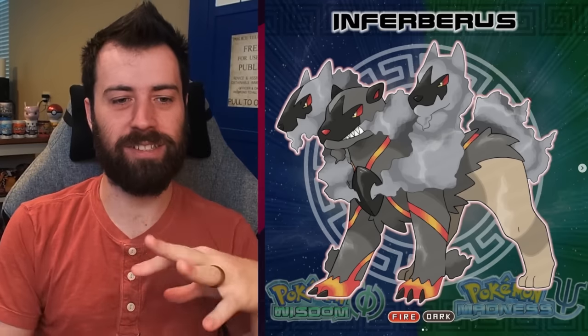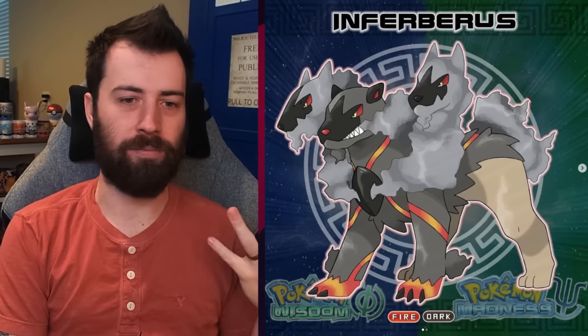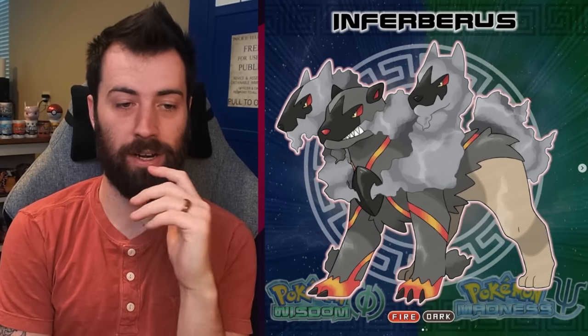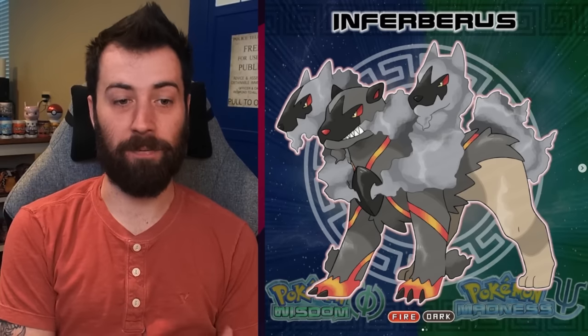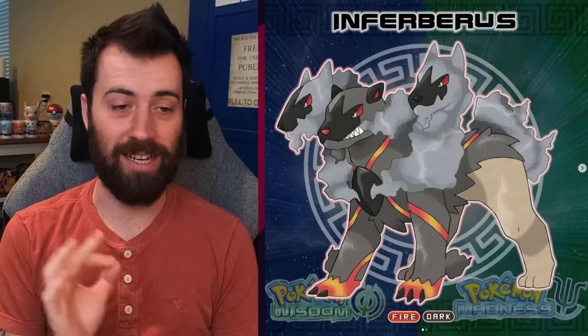I think it'd be cool to see it pull in those smoke heads and retract them — kind of like Typhlosion's flames. The design aesthetic is just super neat. I love a smoky Fire type, and it has these veins of heat running through it. This is really cool — I would definitely want to have this on my team. Who doesn't want to have a pseudo-legendary? This is next level, for sure.